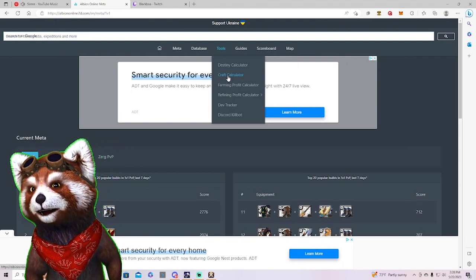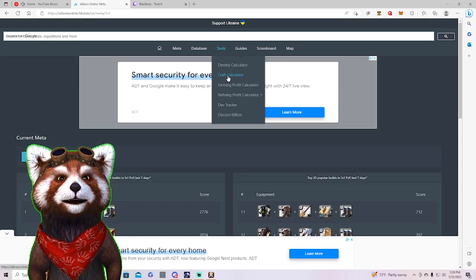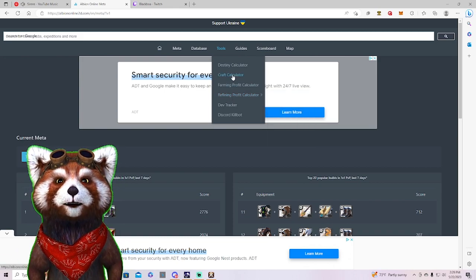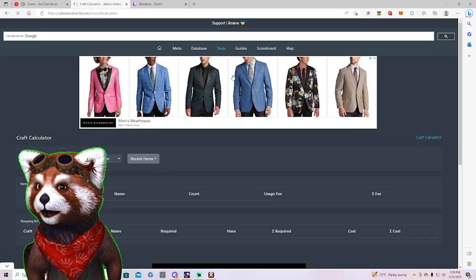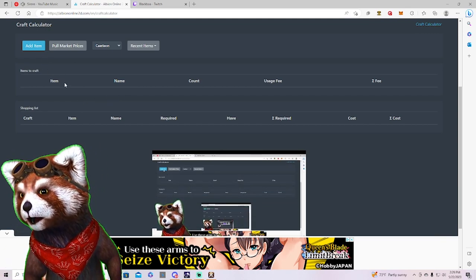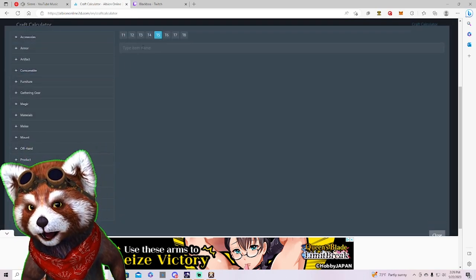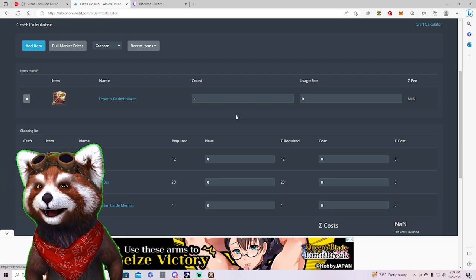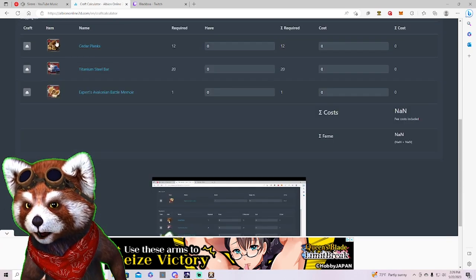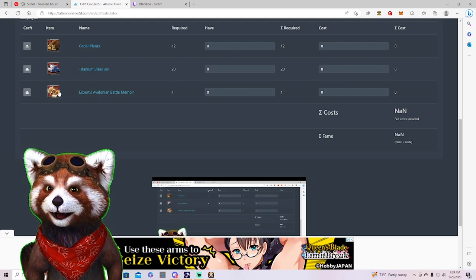One of the biggest draws to albiononline2d.com is its various tools. Perhaps the most popular is the craft calculator, farming profit calculator, and refining profit calculator. The craft calculator begins by asking you to add an item. For example, if you want to craft a T5 Realm Breaker, it automatically pulls the resources needed — 12 cedar planks, 20 ore, and one artifact.